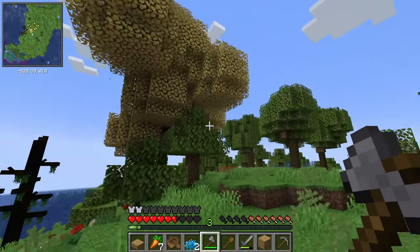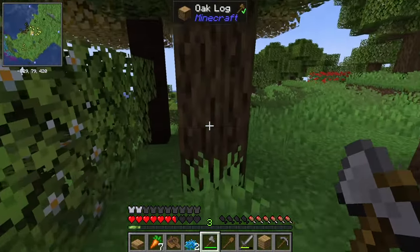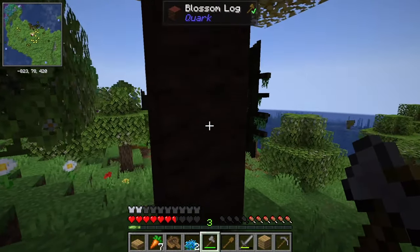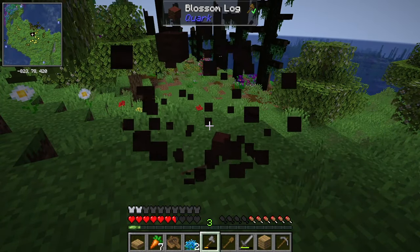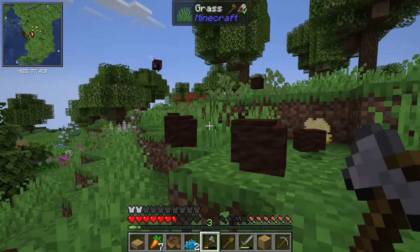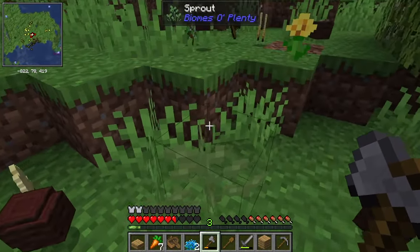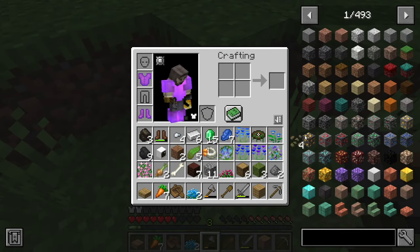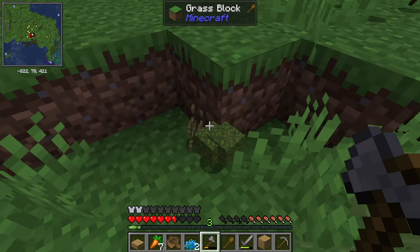We're going to grab some of these flowers because we're going to use all these different colors at some point. There's another raccoon. Why is there not just one sheep? That's all we need — one white sheep. I don't know if we're going to get that sheep. Can we get this tree? I'm curious if this tree has yellow bark — it doesn't. What are those things? Just saplings, so it might just be the leaves. We're going to have way too much stuff. We need some kind of a backpack or something. Let's at least clean all this up and take it with us.